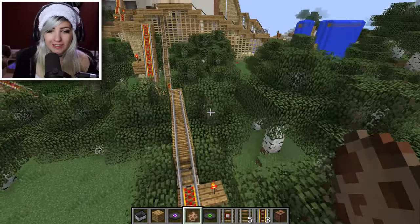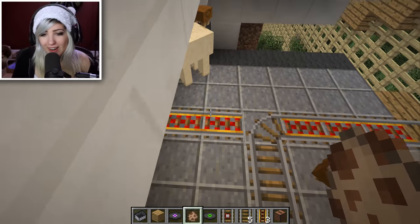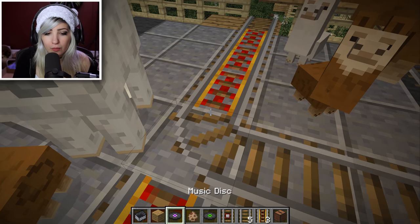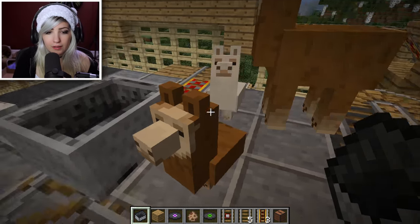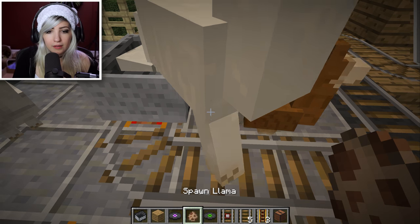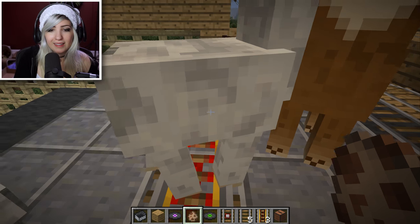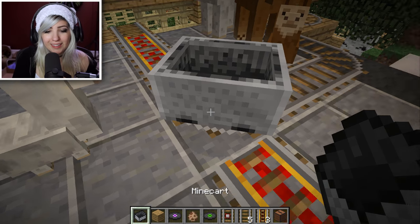Llama's on a coaster! I'm going to ride the roller coaster and find all the empty carts. Let's get a crew of llamas riding this ride — everybody stand in line, one at a time. There goes the baby llama. If you push them the direction I went, you should be good because I'll be cleaning them up on the way. Dude, this is working! This is hilarious.